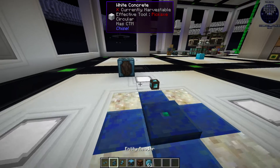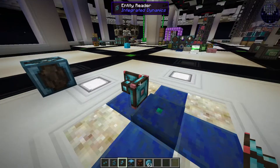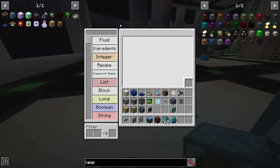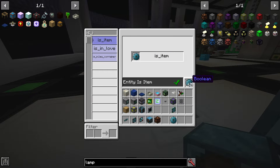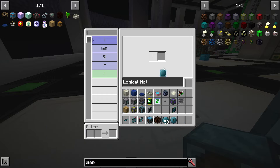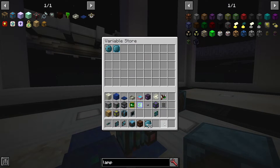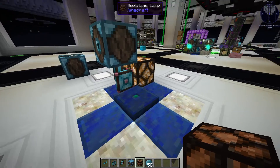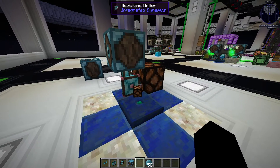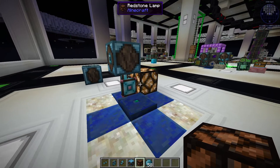First of all, let's make an item detector. We put down an entity reader, a redstone writer, and a variable store. Then take an entity variable. After that, we want to check if the entity is an item. We want to emit redstone when there is no item, so we invert the card. If there is no item, it will emit redstone. When there is an item, it won't emit anything. Once we pick it up, it will emit redstone again.